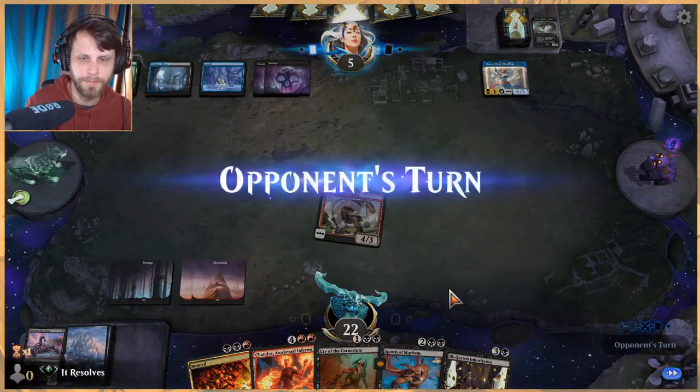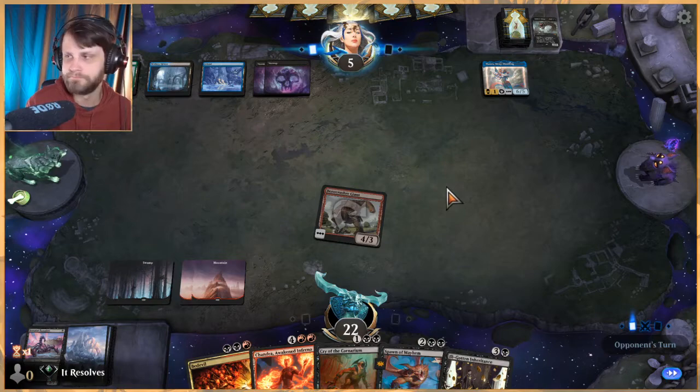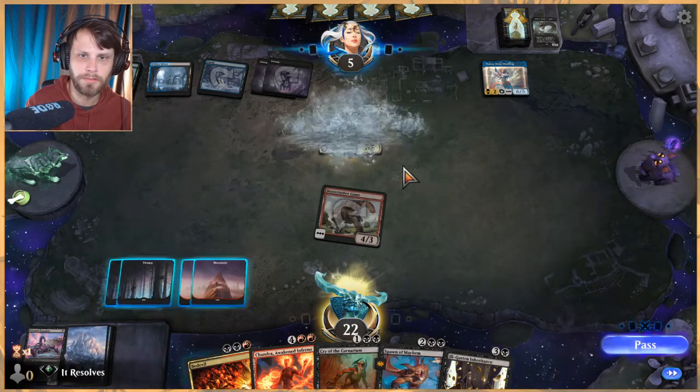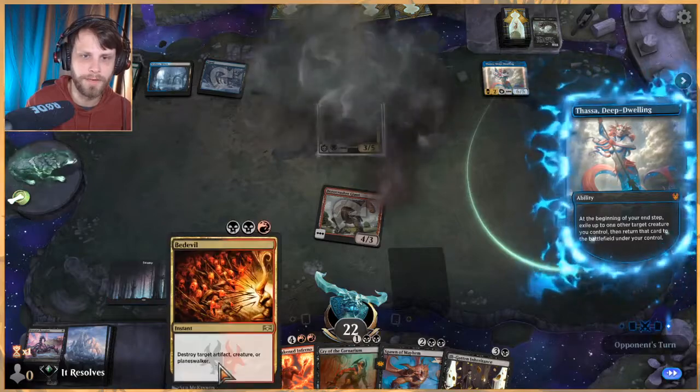I think we just pass. If they have another Massacre Worm we need to kill it with Bedevil, and then next turn we can just drop a Spawn or something.